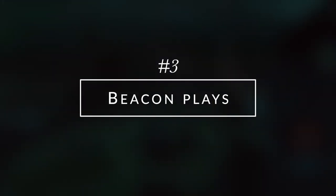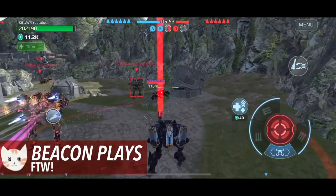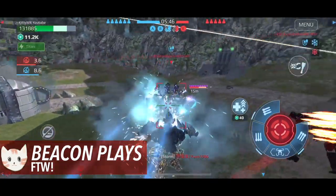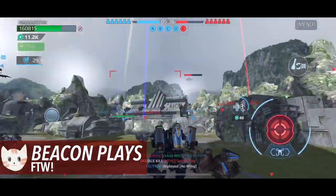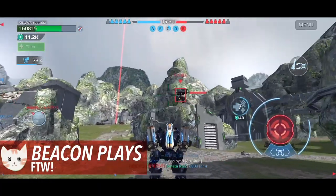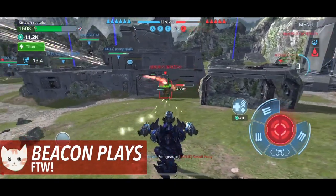Number three: make beacon plays. Mobility is one of the weaknesses of titans. For example, Loki is a very fast robot, and on top of that it has stealth. When enemies are in titan mode, you can definitely make a lot of beacon plays. Although it's not shown in this footage, many players have to sacrifice their titans to save beacons. If enemy players in titans let go of beacons, it's most likely going to cost them the game. My favorite robot for this is definitely the Loki — with stealth, I can avoid incoming damage from titans and capture beacons to pressure them.